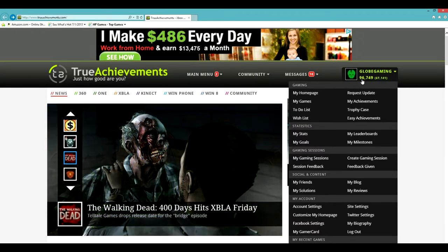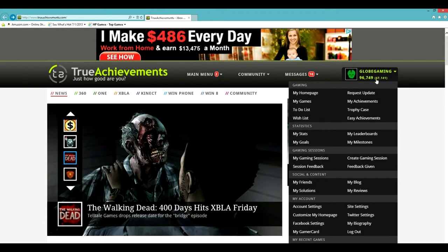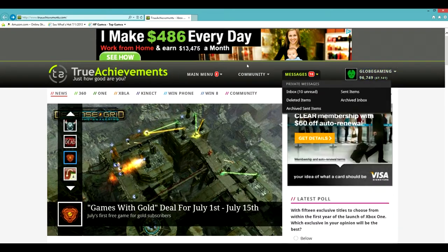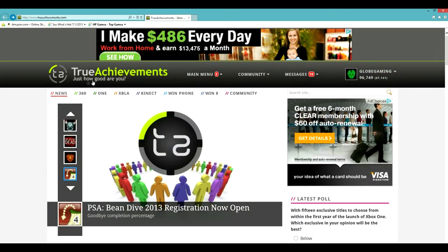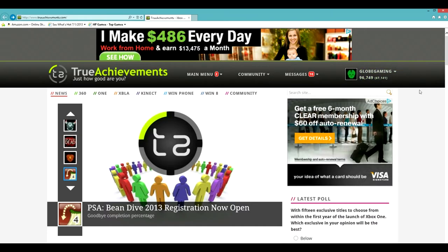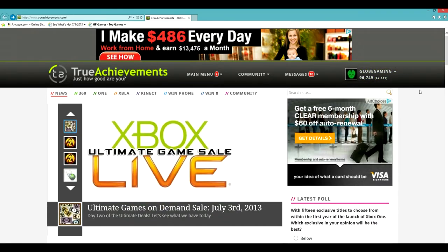This over here is your TrueAchievements score, and that 67,000 is my gamer score. So the TrueAchievements score is obviously higher, but they're two different things. TrueAchievements ranks achievements differently - it ranks them on difficulty rather than points. So some achievements you get 100 points, some you get like 5 points. It just depends.